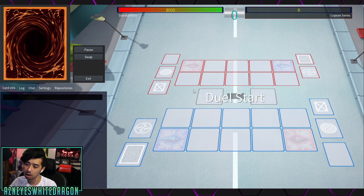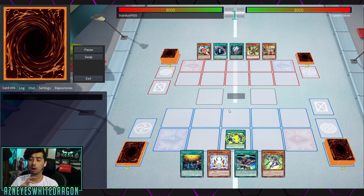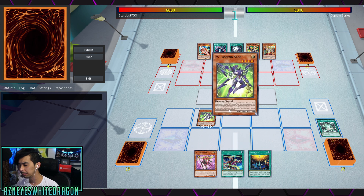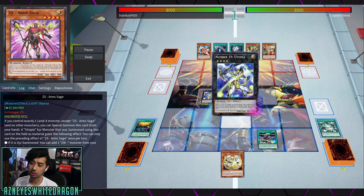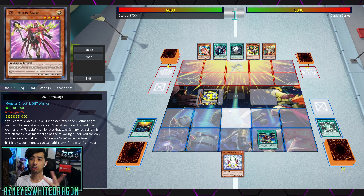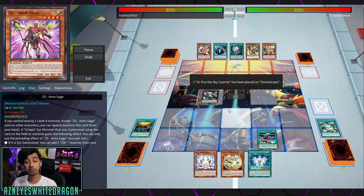I'll show you guys a variety of duels, especially since you don't have to make the same board every single time. Like I mentioned, you can go into Titanic Galaxy if you're worried about a spell specifically, which can still be really good to have and to combat archetypes that are making boards that are really difficult to break. We have multiple copies of Lightning Storm.